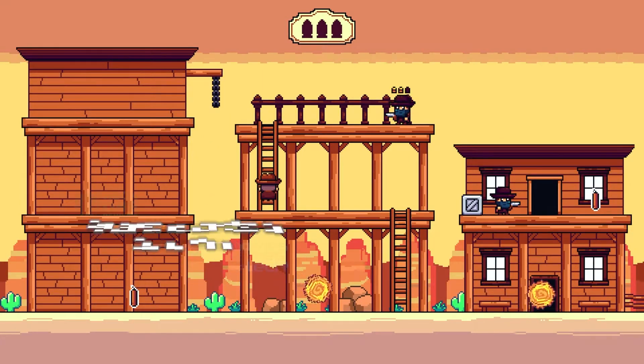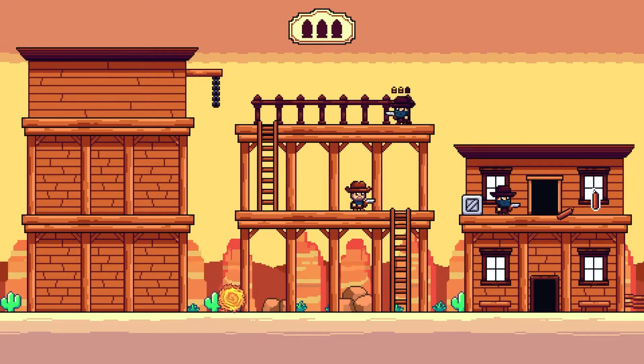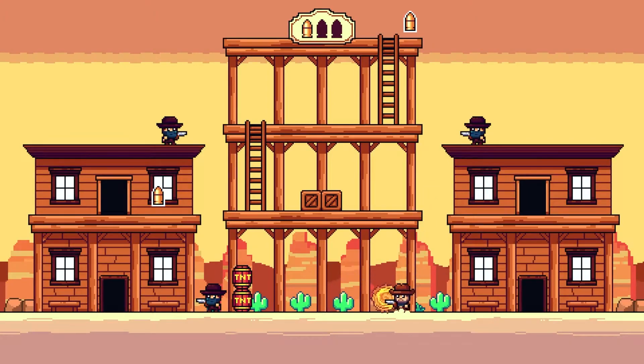The story revolves around a cowboy who chases a horse thief after he steals his prized stallion. Unhappy to have his property stolen, the hero stops at nothing to be reunited with his ride. The aim of the game is straightforward — you simply must annihilate every cowboy you encounter. How you do this is your choice, but you must avoid being shot as one bullet will kill you. The game starts easily and gradually builds in difficulty.